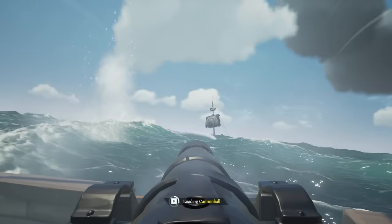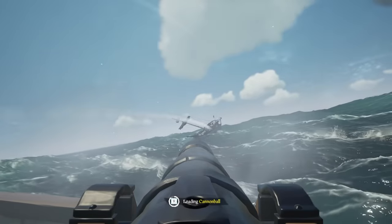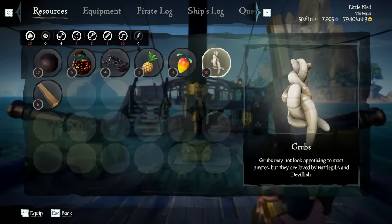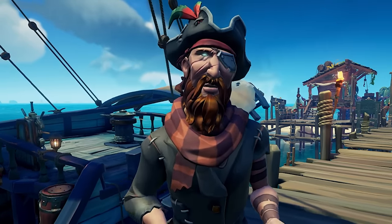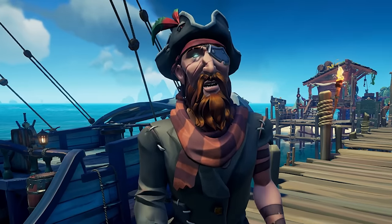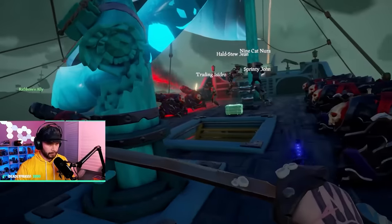With all these things in mind, you're always going to want to make sure your pirate is equipped with everything needed in the face of PvP: cannonballs, chain shots, blunderbombs, food, wood, and of course bait. Don't forget to fill your belly — maintain full health by munching on food during the heat of battle. A well-fed pirate is a resilient one.